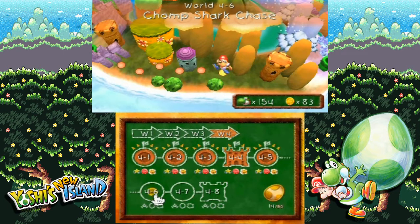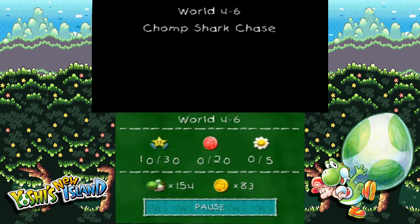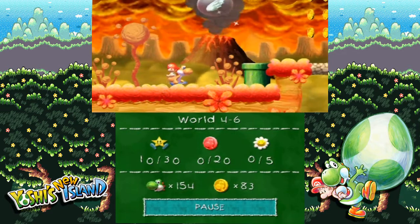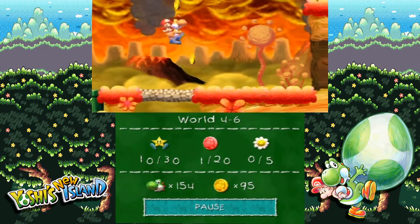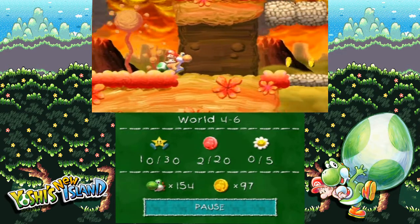Anyway, this is World 4-6 Chomp Shark Chase, and ideally I just want to be able to fly through this level at this point because I played it so many times and died on it so many times. Don't give me those flutter wings. But yeah, I just want to be able to fly through this level now — I already know where everything is, so hopefully I can just dash through it.